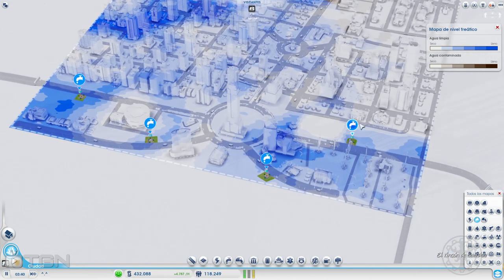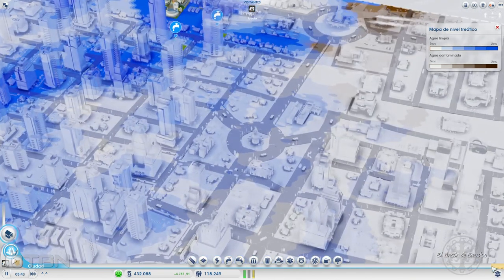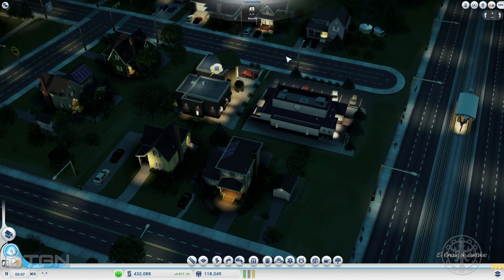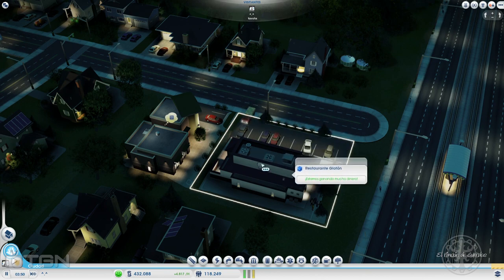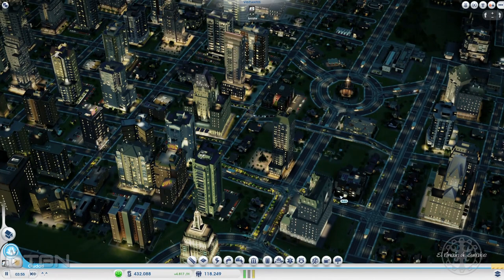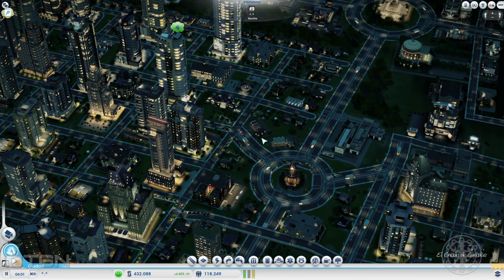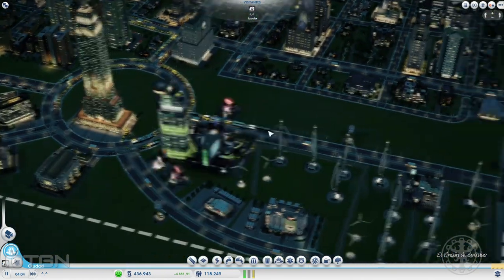Por un lado, estaría bien eliminar y dejar menos, pero por otro lado, si están puestas porque es necesario, pues estaría perfecto. Me estoy fijando ahora en las carreteras: he utilizado un truquito que hay con las carreteras, que es no acabarlas, para evitar el tráfico. ¿Veis que aquí no hay tráfico ninguno? Solo vienen los coches que de verdad vienen a este restaurante Glotón, por ejemplo. Toda esta zona de aquí no tiene apenas tráfico, así que yo creo que está bastante bien trabajado.